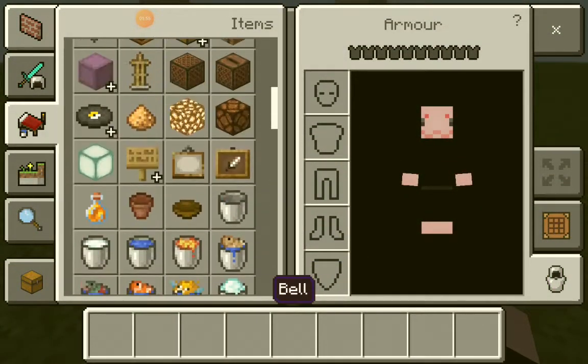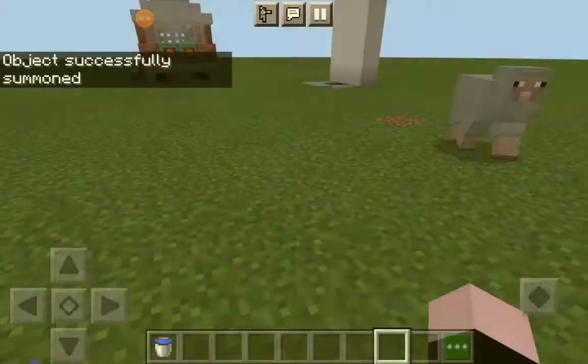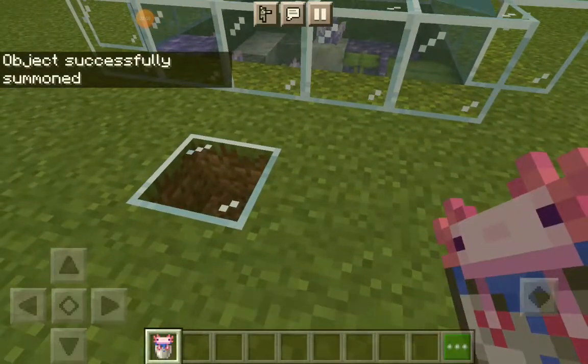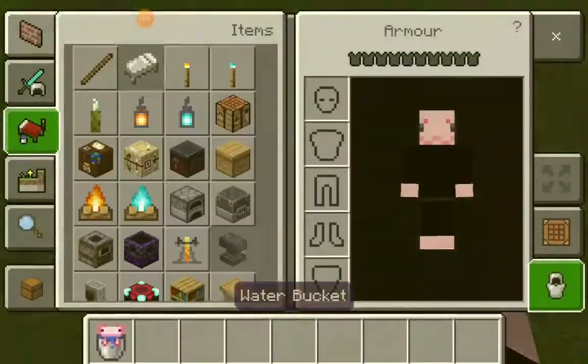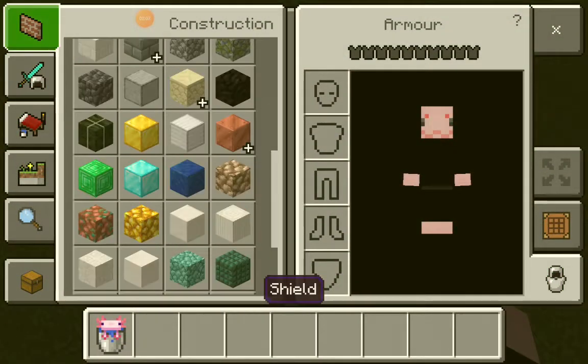If you didn't spawn it inside a place with water, it doesn't matter — you can just pick it up with a water bucket. It works like a normal axolotl. It's basically like a normal axolotl, and that's how you get one.